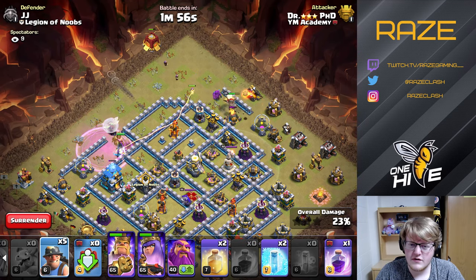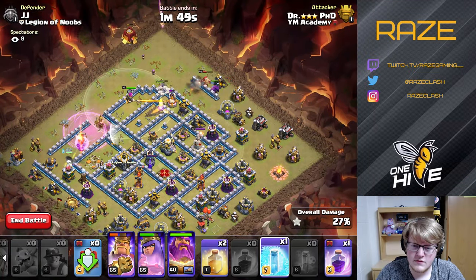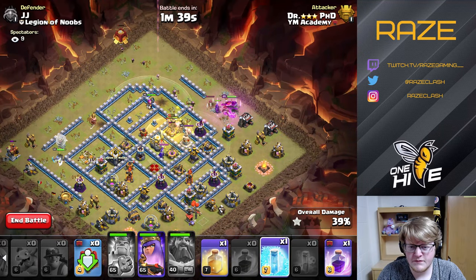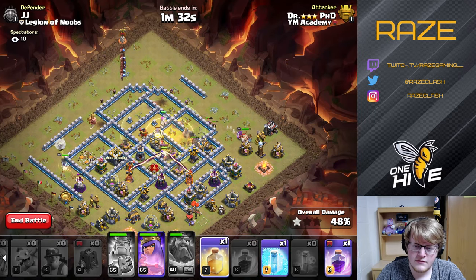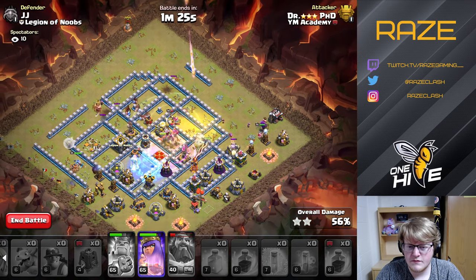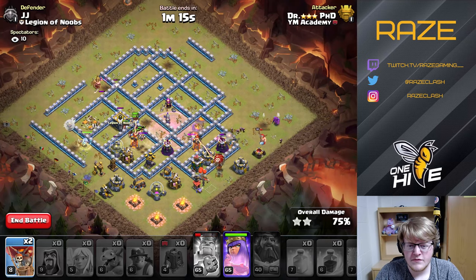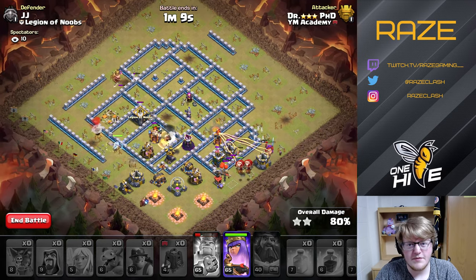Queen is still going strong. Miners are in on the inferno tower. The hogs from the clan castle are going to end up in the middle of the base. Heal spell down, going to freeze and rage — or heal again, then rage and freeze. In the middle it's just a big mess. We're relying on the queen to get the rest of the base down. I just need the hogs to get this inferno tower, and if they do, the queen can clean up the entire rest of the base on her own.